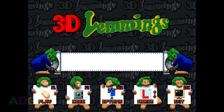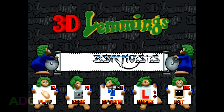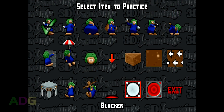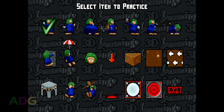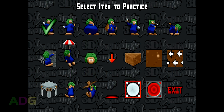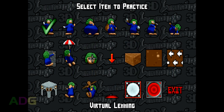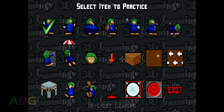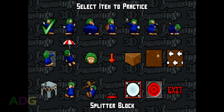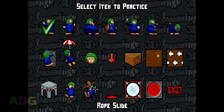Since this game is in 3 dimensions compared to 2, there is a practice mode available which amounts to tutorial levels — all very simple and designed to demonstrate specific lemming professions, specific gameplay features, or specific environmental obstacles and hazards. Outside of the practice mode are 4 level sets: Fun, Tricky, Taxing, and Mayhem, in order of easiest to hardest, each of which has 20 levels to clear.